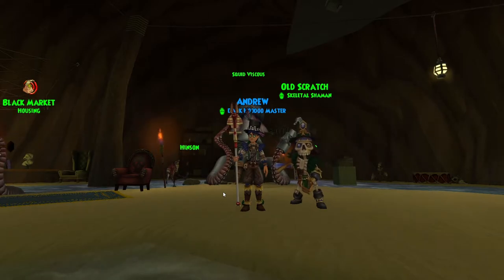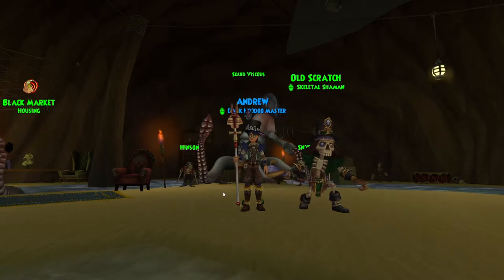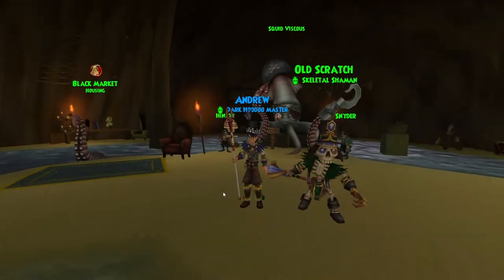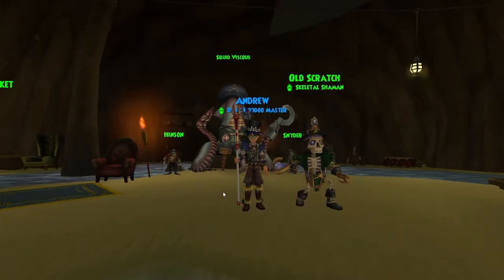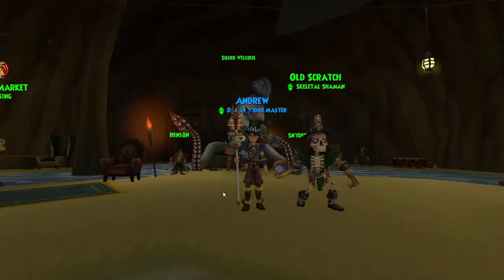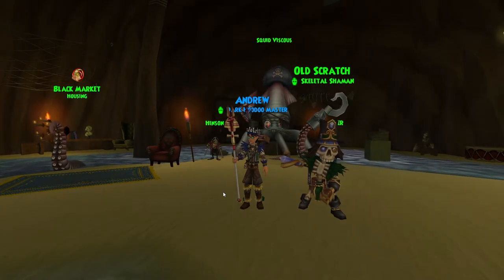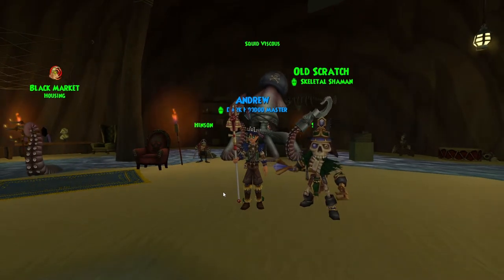Number two: for those who don't know, this is the black market. It's off the side of the bazaar. You can trade script for items such as housing items, ship cabins, doubloons and equipment. But the stock is quite limited. I think they should update this, add more stuff and possibly better stuff. Also add a bounty system where you can get tasks from the squid behind me to defeat and collect a whole bunch of items across the spiral and level up the shop, so you get more items and better levels, more badges.